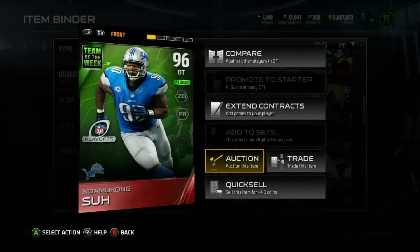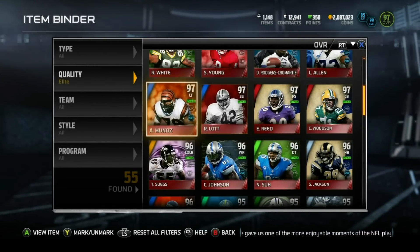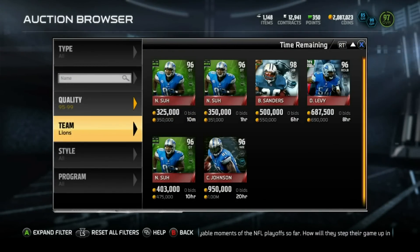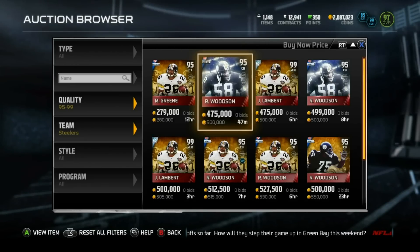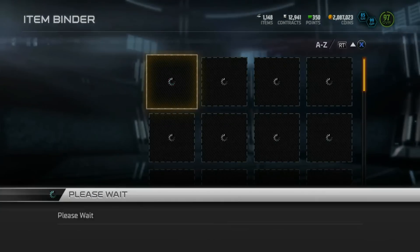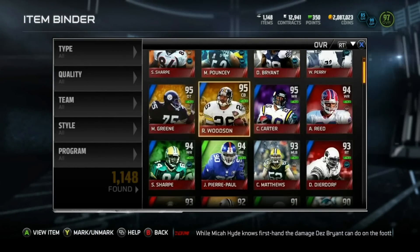On Xbox it affects me severely, because every time I get a new card I sell the replacement. For example, when I get a 97 Revis, let's say 95 Woodson is the odd man out. The cheapest Woodson is up for 500k. Let's say I just somehow picked up the brand-new Darrelle Revis — Rod Woodson is the odd man out. Let's go to overall 95 and see.